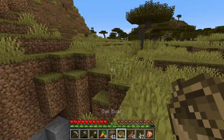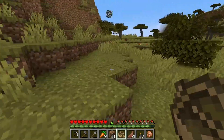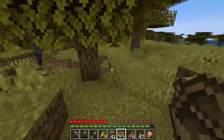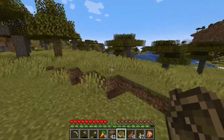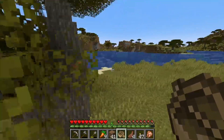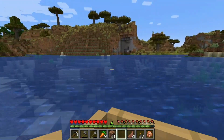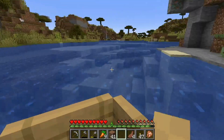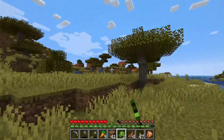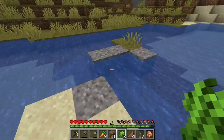We're heading to the village. The village — wait, which direction was it? Oh, the village was in this direction, and right next to it was the ruined portal. I didn't check that chest because we're going to check it together. I don't want to progress without you guys knowing. I see some sugar cane up there, which is good — I need it for bookshelves. There's the village we're going to visit today!